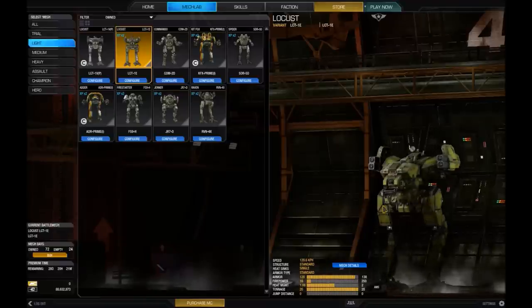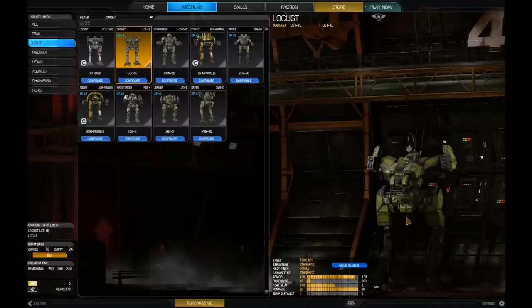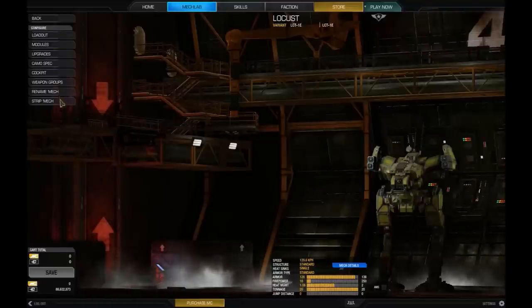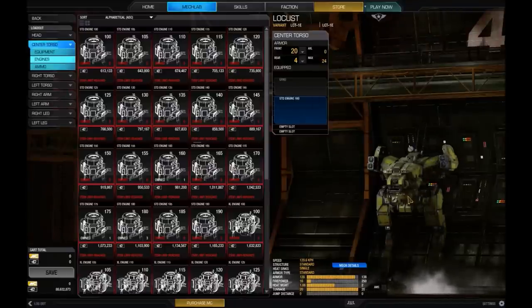Locusts do not have jump jets, but most lights do — this one is a bit of an oddity in that sense. So let's jump right in. If we click Configure, we're taken to another largely empty screen. Clicking Loadout will bring up something that looks quite intimidating at first — there's all these engines and oh my god, there's so many of them.